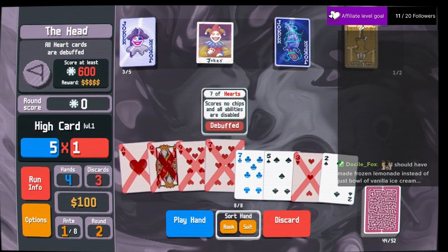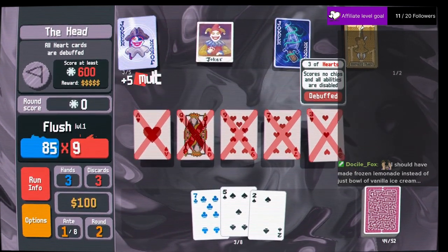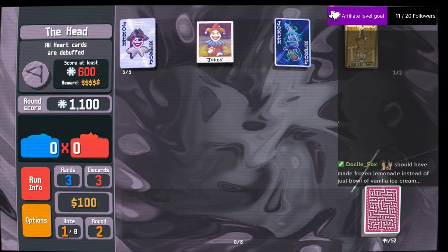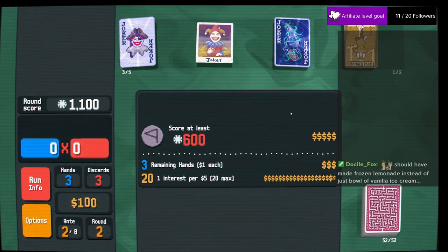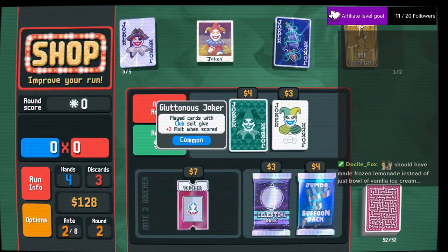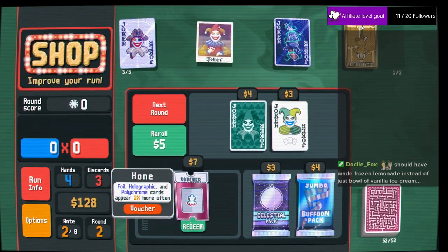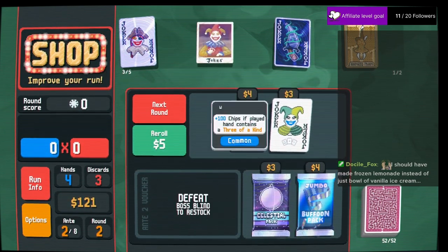Heart cards are debuffed and we start with a flush. Banger — we still win with a debuffed hand. Cash out. Vouchers — huge.